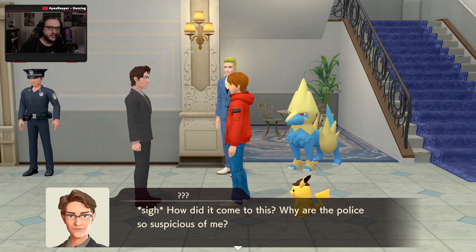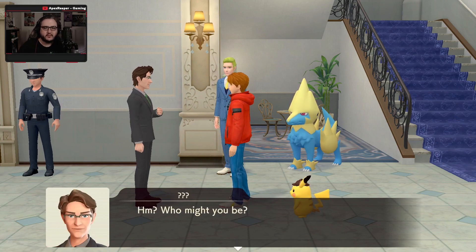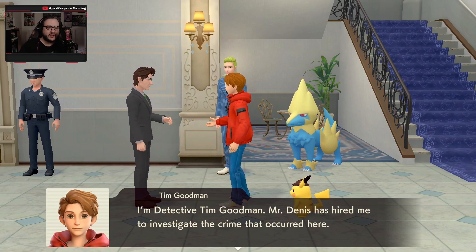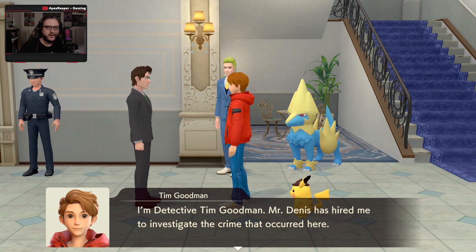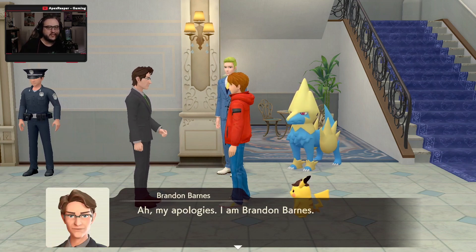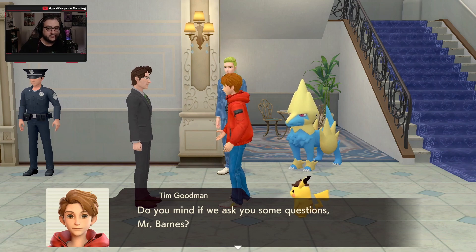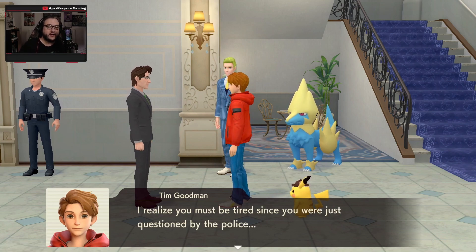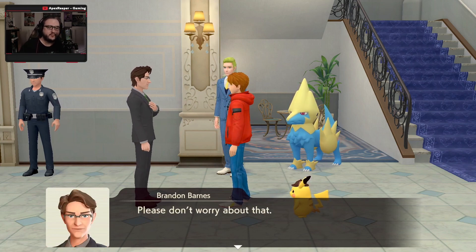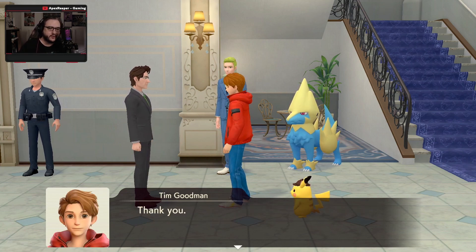How did it come to this? Why are the police so suspicious of me? Are you Mr. Barnes? I'm Detective Goodman — Mr. Dennis has hired me to investigate the crime that occurred here. Is that so? My apologies. I'm Brandon Barnes — I work here at the Dennis' residence as a butler. Do you mind if we ask you some questions? If you've been hired by Mr. Dennis, then it's my duty to give you my full cooperation.